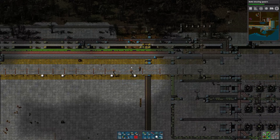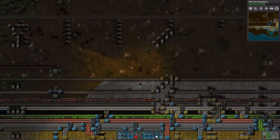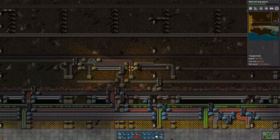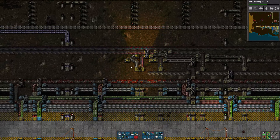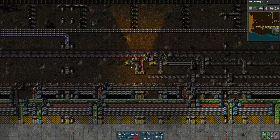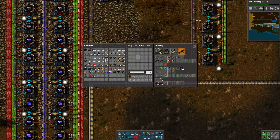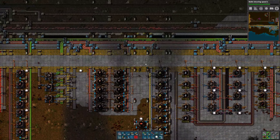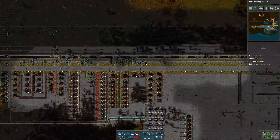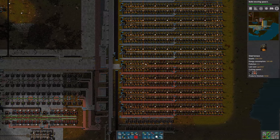Let's go ahead and take this stone. Where are they going anyway? They're going up to the main line. We're building furnaces for purple science. We're out of purple science. We need to get some stone coming in. Let's go and design that offloading station.